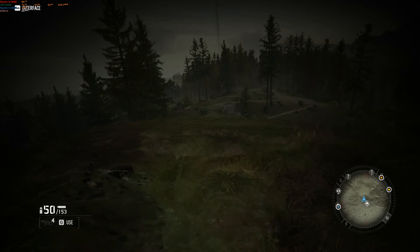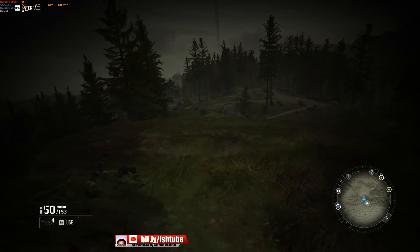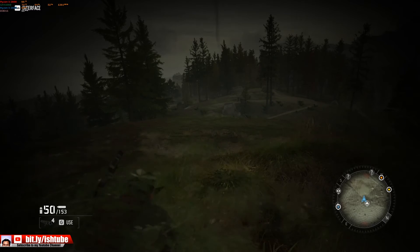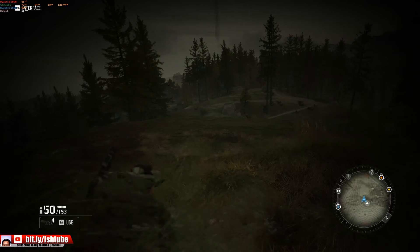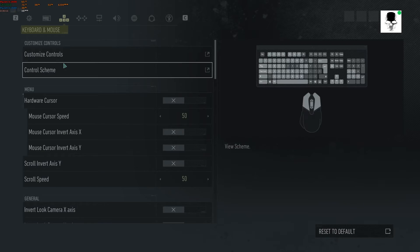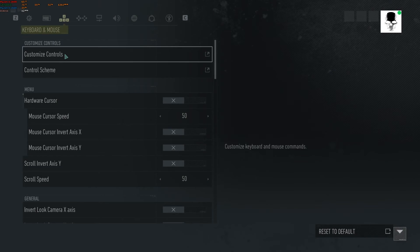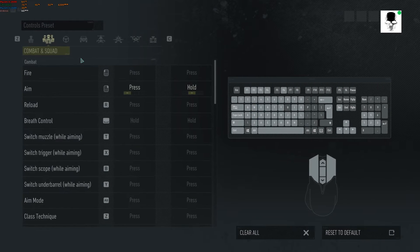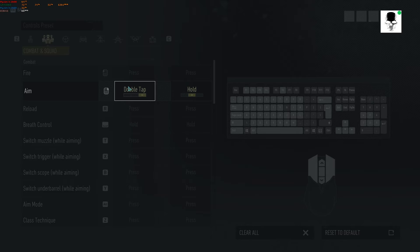Also, something I noticed is that after I exit the game — after the bug occurs and I change it back to 'press' — when I play again, the settings will sometimes or oftentimes have the right mouse button set to 'double tap,' so I have to double tap the right mouse button to aim.